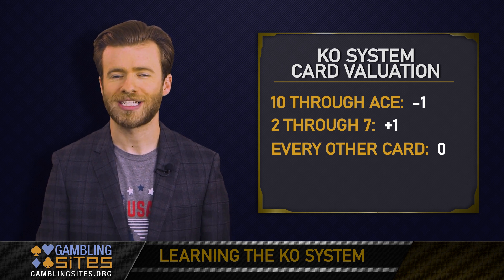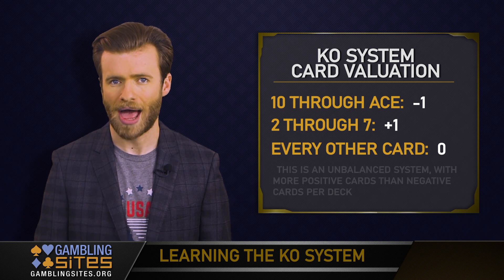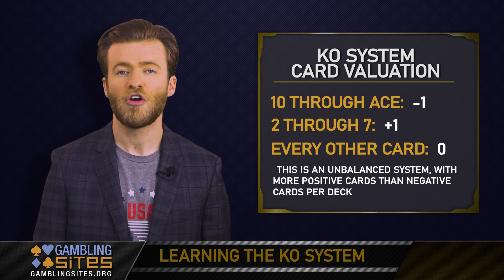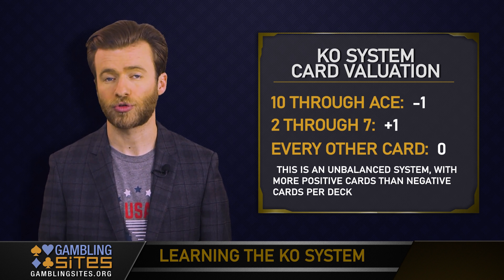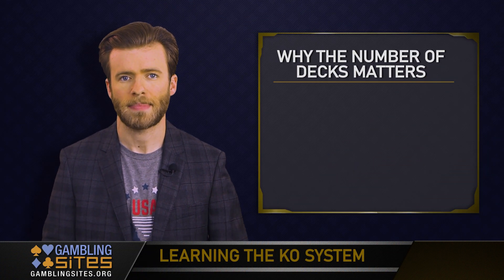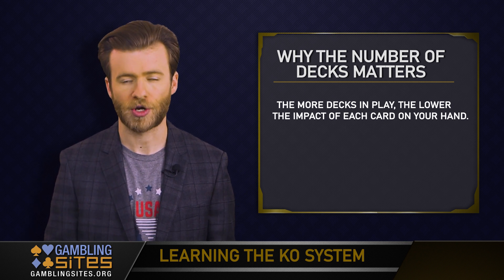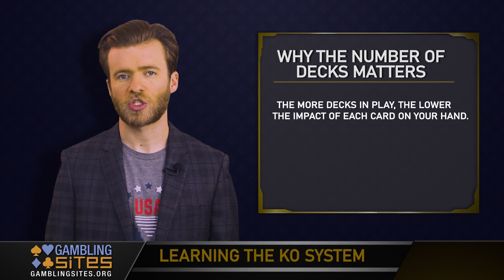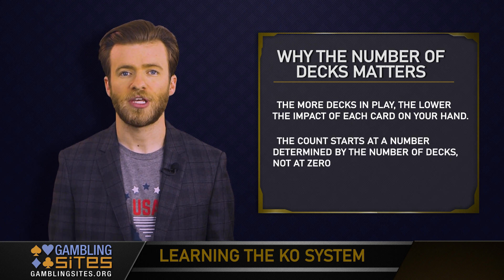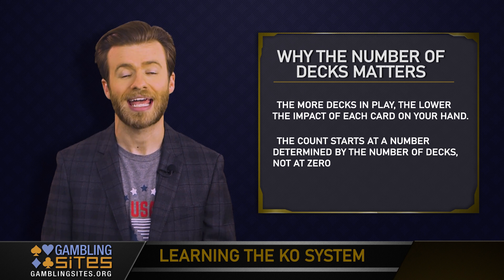You'll notice that there are 20 cards in each deck worth minus one, but 24 worth plus one. This is an unbalanced system, and the reason for that is because the authors wanted to find a way to eliminate the need for converting the running count into a true count. In most systems, you have to take into account the number of decks when counting, because with more decks in play, each card has a lower impact on your cards. In this unbalanced system, there are more cards assigned a plus one value in the deck than a minus one value. The other key point is that the count starts at a number determined by the number of decks in use, NOT at zero.